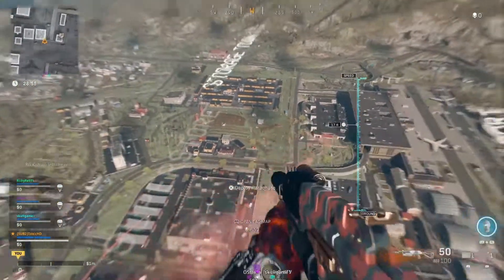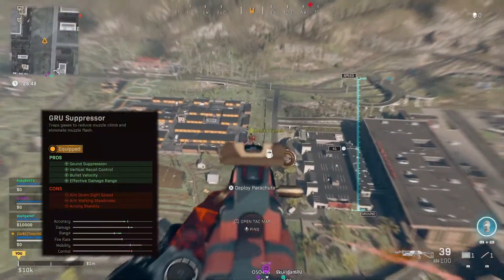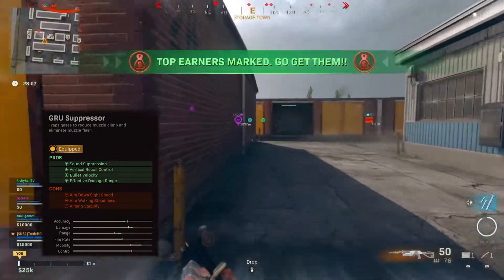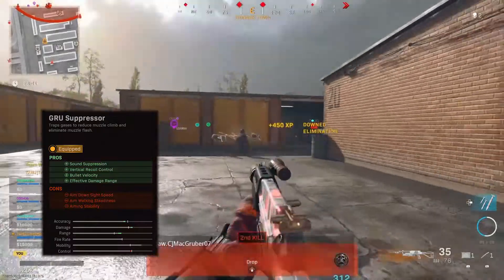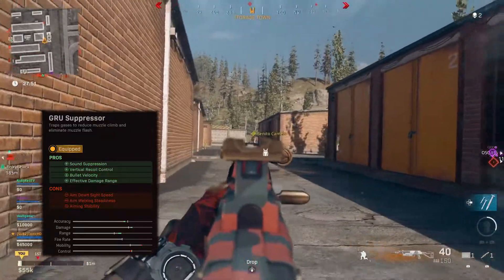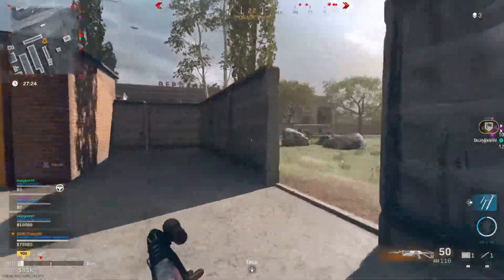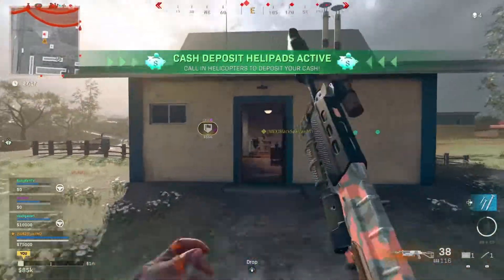Jumping into this Bullfrog build, we're going to start off with the muzzle. You're going to want to run the GRU Suppressor. The GRU Suppressor gives us sound suppression, vertical recoil control, bullet velocity, and effective damage range, with just a slight downtick in aim down sight speed, aim walking steadiness, and aiming stability. It's a very small degrade in mobility and control, but you get a very big bump in accuracy, damage, and range, plus the concealment of being suppressed. If you don't have the GRU Suppressor, I recommend at least running the sound suppressor.